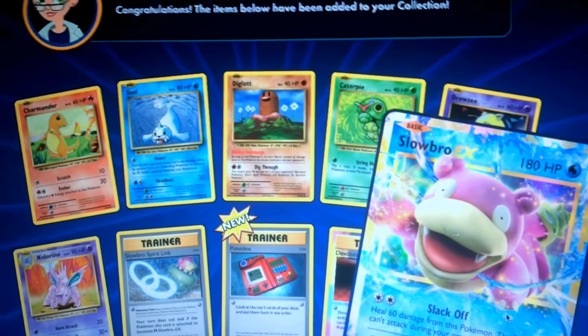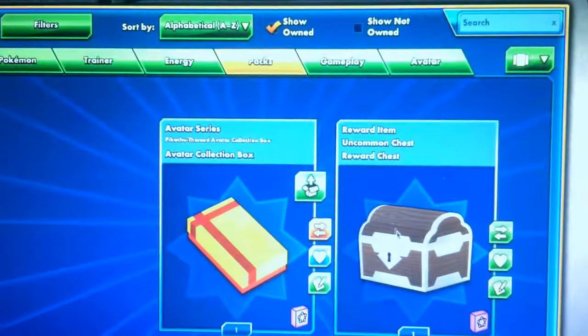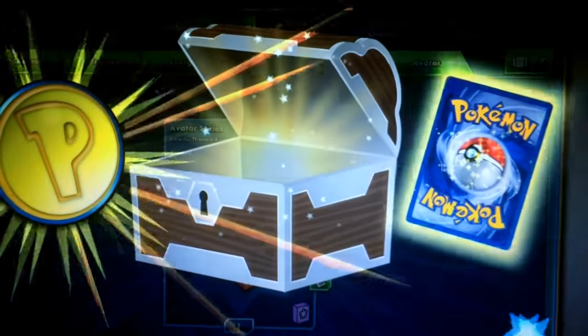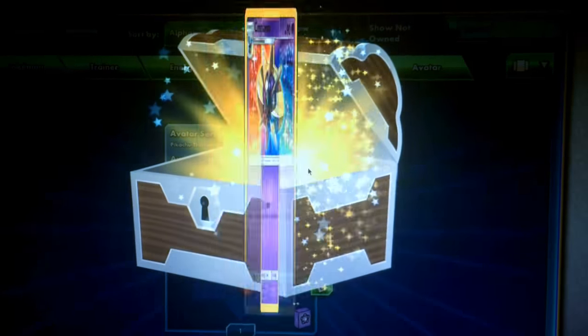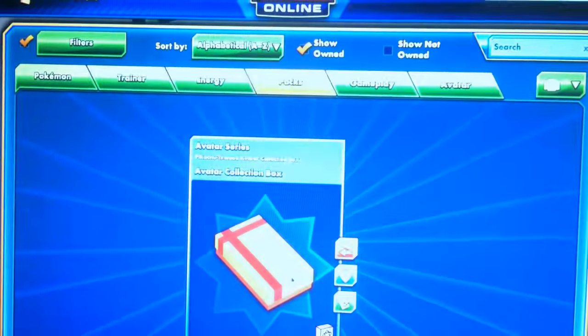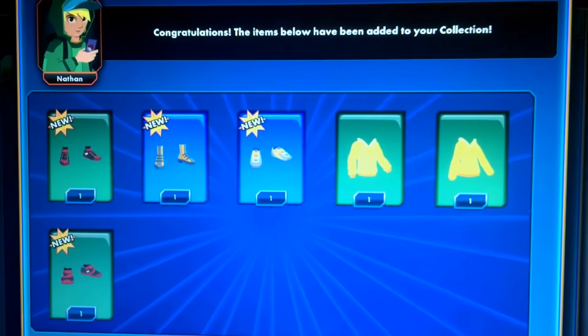We got a Slowbro EX, that's a very good pull. I'm going to go towards this. What did we get? That's a good pull. And the last thing is this. Hmm, that's very good.